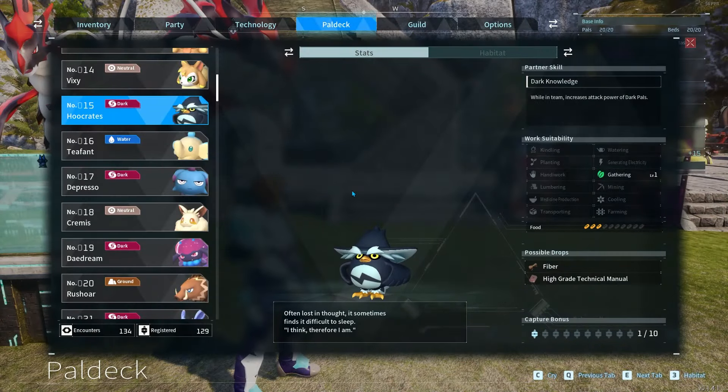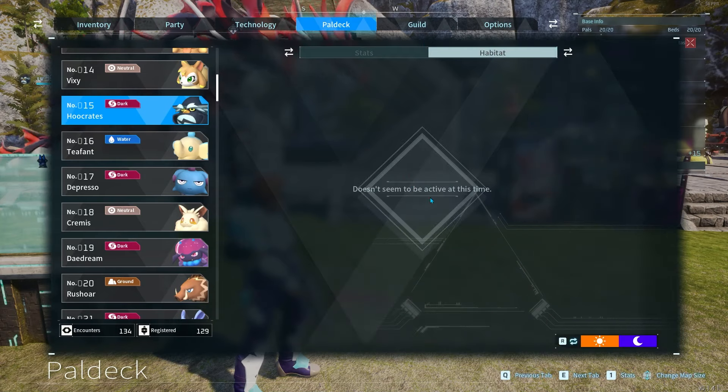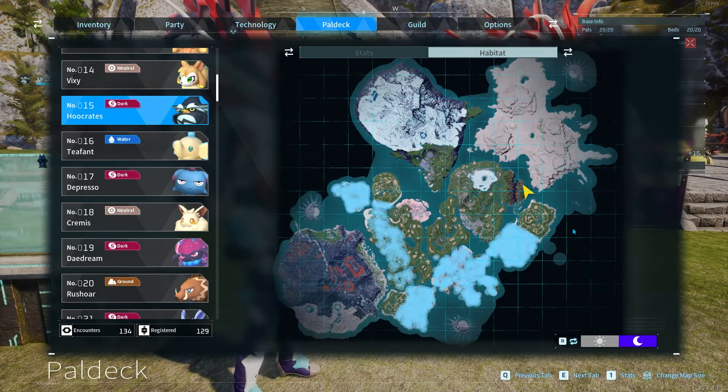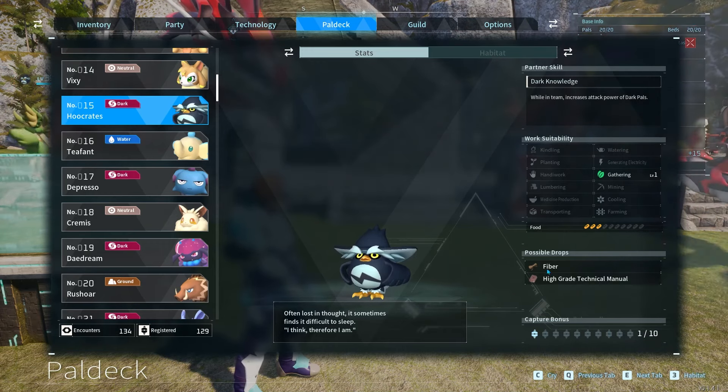Hey guys, today we're going to be going over number 15, Hooker Tees in the Pal Deck. Hooker Tees is a dark element. Their habitat is nighttime based and they spawn in these locations. Their possible drops are fiber and high grade technical manuals.